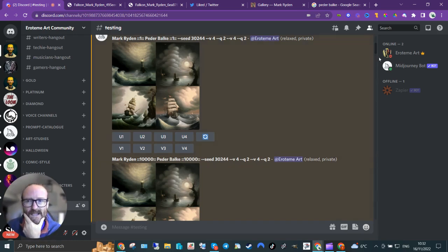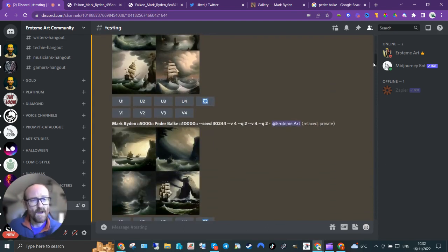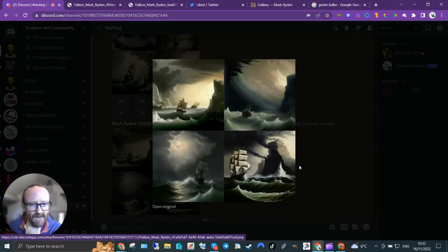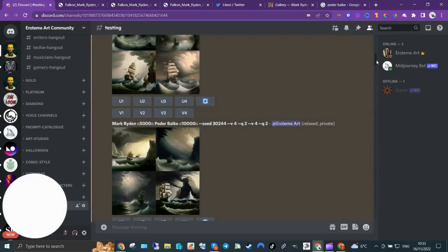It's kind of immaterial how high you go — it's only useful for giving you granularity. You might say I want this at 10,000 and this at 9,000, 8,000, 7,500, whatever, if you've got a real granular requirement. So I started playing around — I turned up Peder Balke to 10,000 and turned down Mark Ryden to 5,000, and as you can see it's a lot more like Peder Balke's stuff — a lot less Mark Ryden influence.